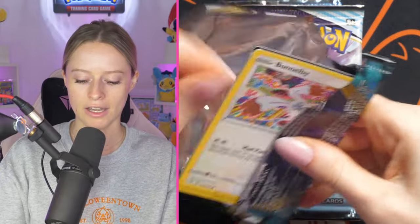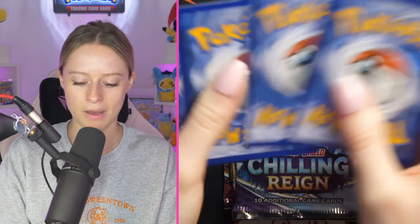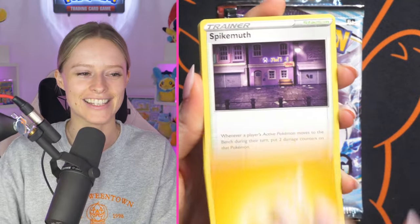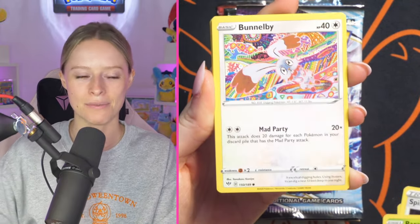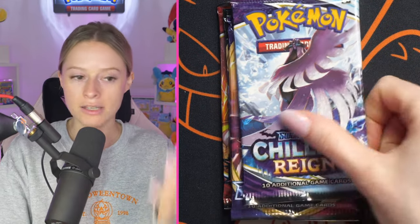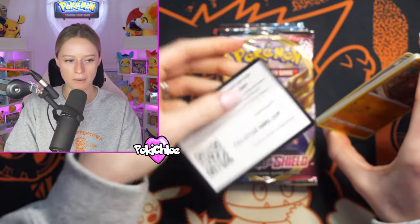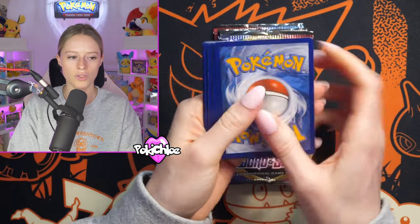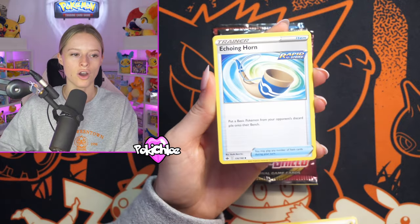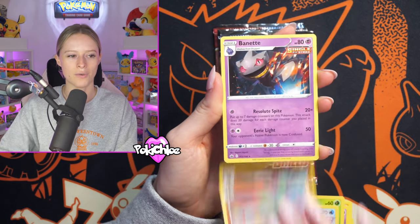We're going to mix up the order this time and go in with Darkness Ablaze first. What I like about the mystery packs I put together is that when you hit gold, it is guaranteed WotC — which makes it super exciting. I have seen other mystery packs with a similar design, but I wanted to add something to give it a slight edge. Adding God Packs and the guaranteed WotC in gold did that. I've seen Neo Rev, Jungle, and Fossil come out of the gold packs. Should I bring in some different era packs? Let me know. We get a Chansey.